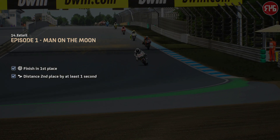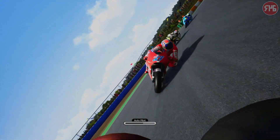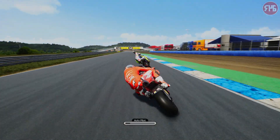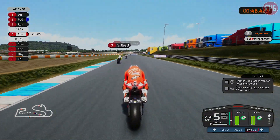So next time we get to use Casey Stoner, as he returns back to racing. Finishing second place in front of Rossi and Pedrosa — how to silence the critics who say you've lost your edge. Overtake Rossi and Pedrosa in the first three laps, then pull away. Again, on Power Mapping 2.